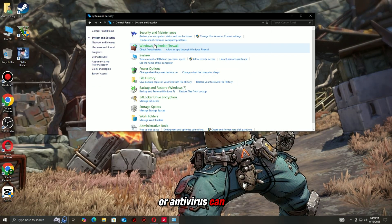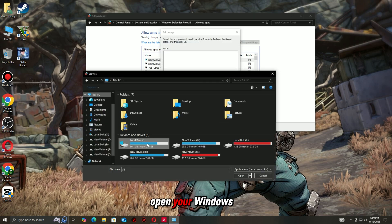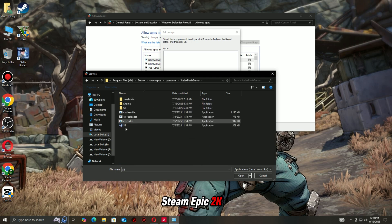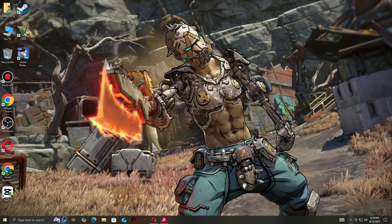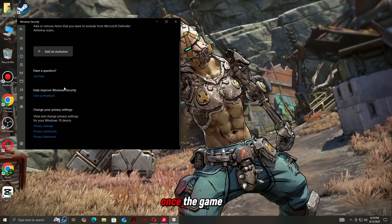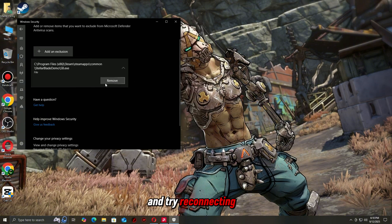Sometimes your firewall or antivirus can block Borderlands 4 from connecting properly to the servers. To prevent this, open your Windows Firewall settings and add Borderlands 4 and your game launcher — Steam, Epic, or 2K Launcher — to the list of allowed apps. If you're using a third-party antivirus, make sure the game folder is added to the exceptions or whitelist. Once the game is allowed through your firewall and antivirus, restart your PC and try reconnecting.